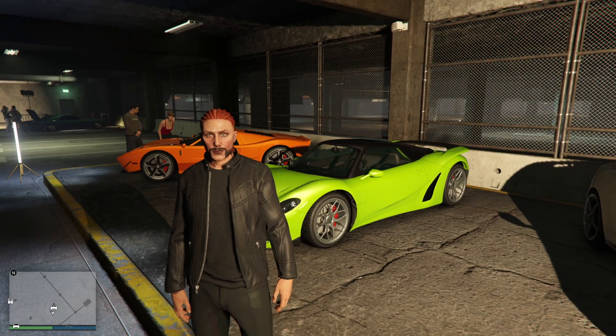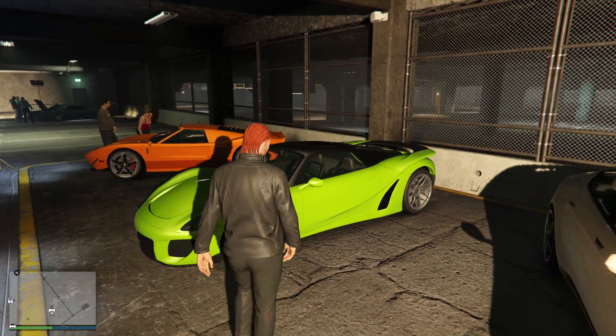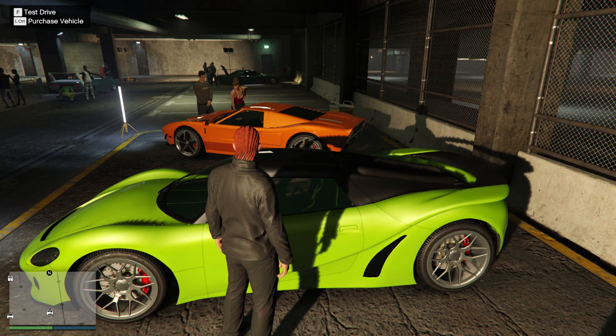Shamai GTA Chums, I have a treat for you this week. This is the Pfister 811 and it's a removed vehicle, which means you can't buy it on websites, but you can buy it in the LS Car Meet. It's discounted 30% off — 794 grand — and that is an absolute bargain for what you get.